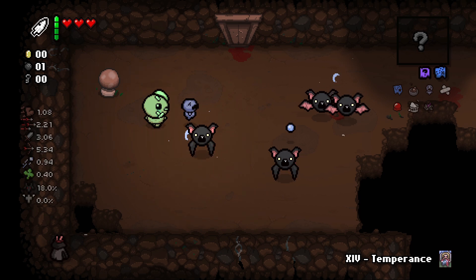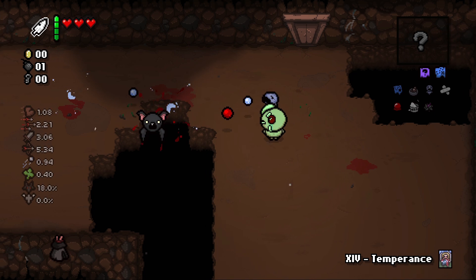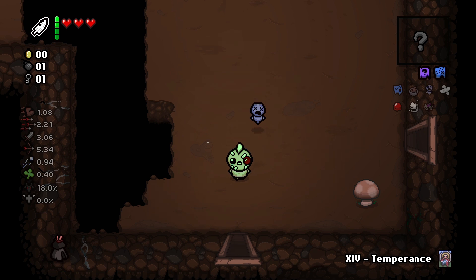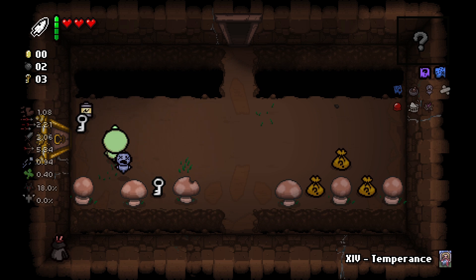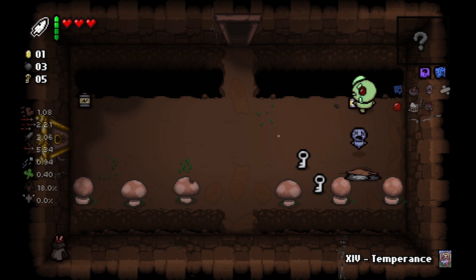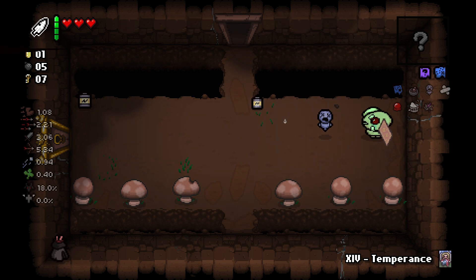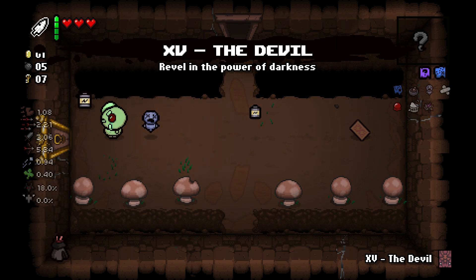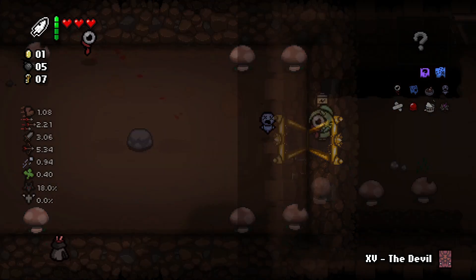Too many bats — can I get past? Yes. Please drop a key — let's go, a key! There's an item room. Now we get a golden key and all these keys. We finally got a bit of luck! The devil card increases our damage, we'll hold on to that. Let's go in here. It's the eyeball that flies around — we saw this the other day. We'll take it.